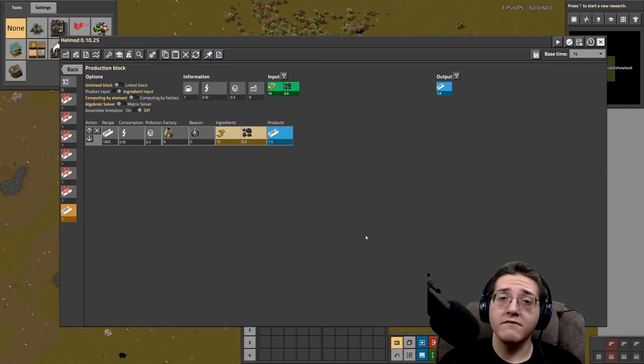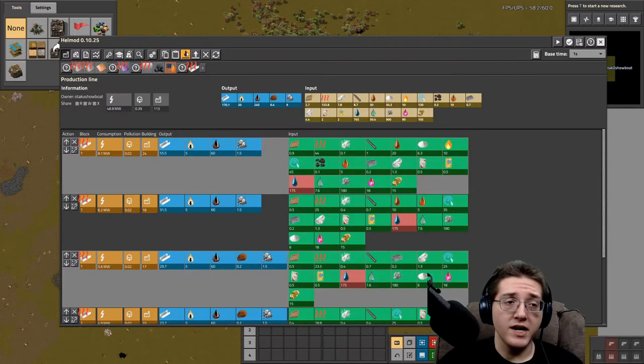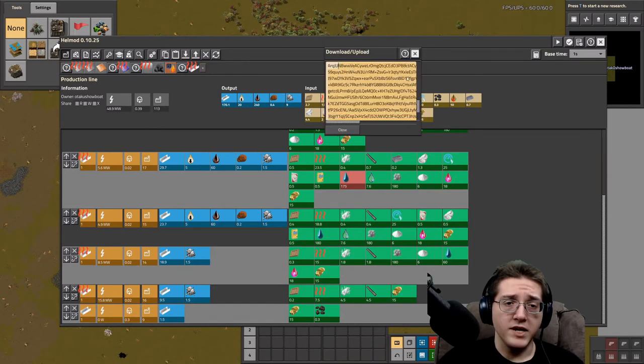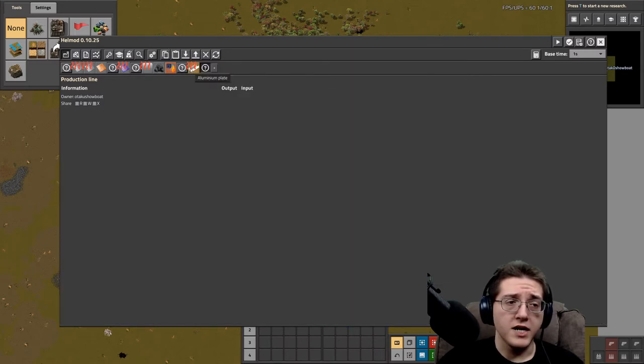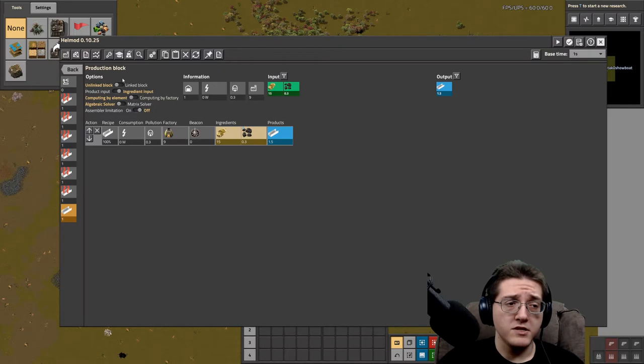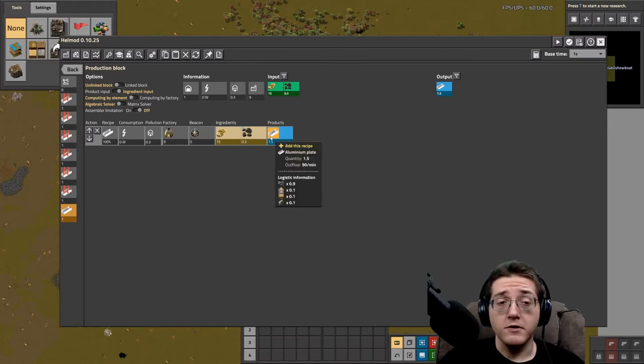I have a link to my Discord server in the description below this video where I have posted this exact production line string in Hellmod. You can go there, grab the text file with the string, copy it, and paste it in the upload section into a new production line in Hellmod. Just click on it and type how much ore you have on your input to get an idea of what your output of plates will be.